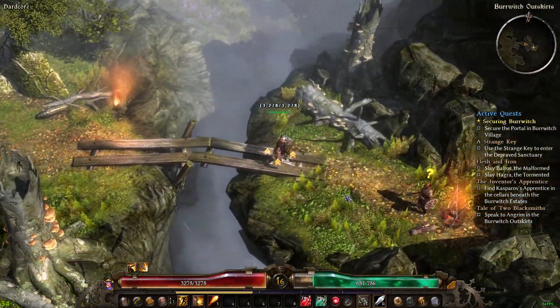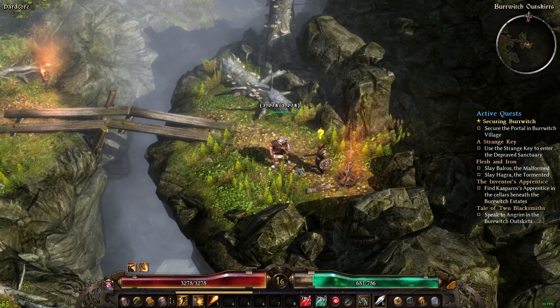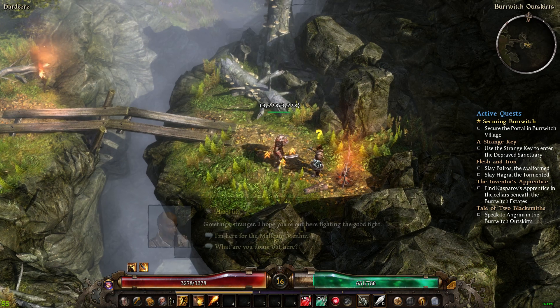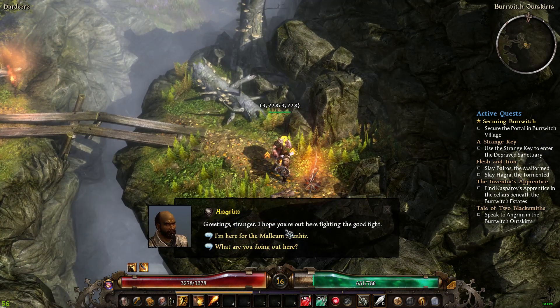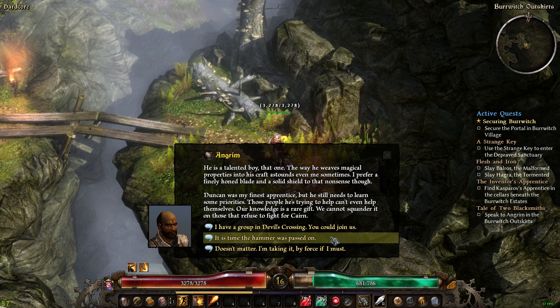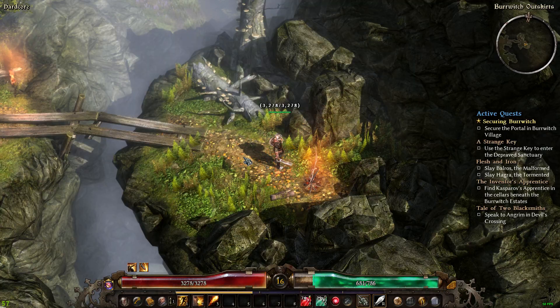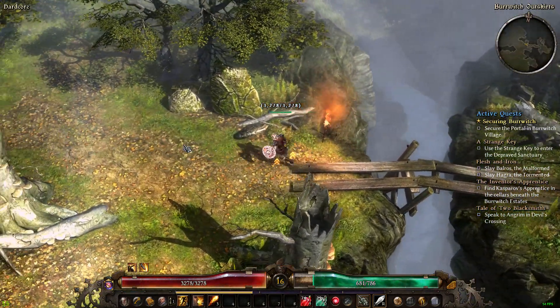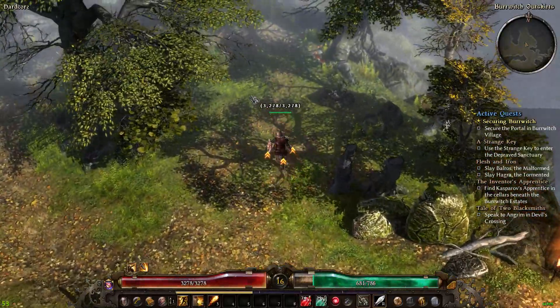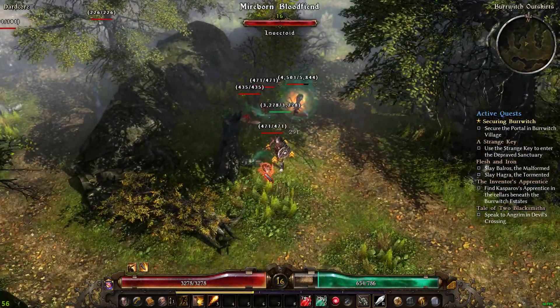Since I'm going to be running a demolitionist and a soldier, I'm here for the hammer — Duncan needs it. There's a group at Devil's Crossing you can join. I've done these quests but not as well as I'd like. Maybe I should get rid of anything that has a defensive ability — I'm not sure if that's affecting the retaliation mechanic.